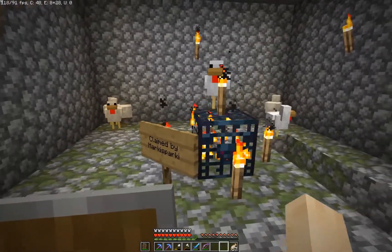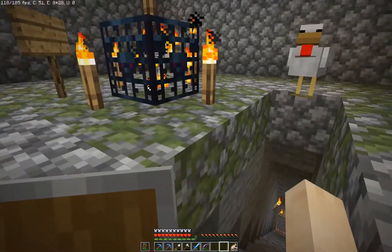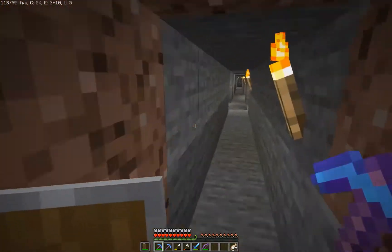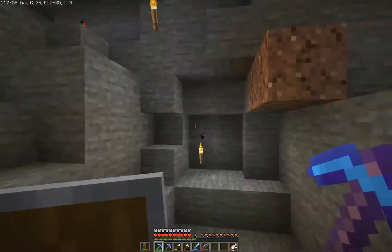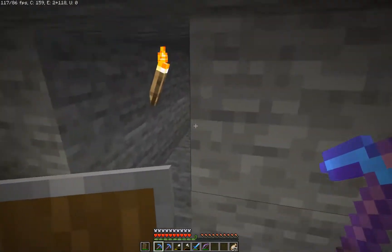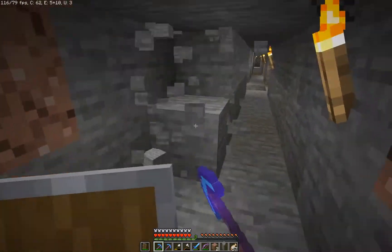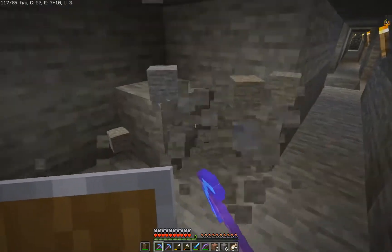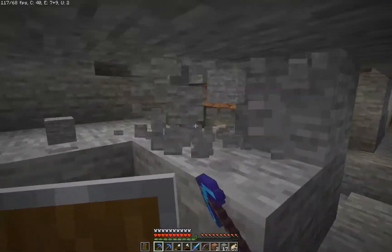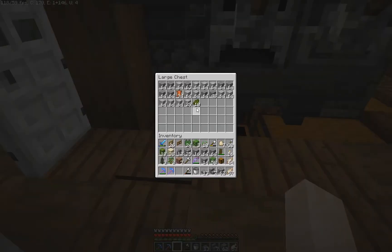Quite some time has passed and the chickens actually grew up. What I plan to do now is build a little sanctuary for these chickens right down here next to my water elevator, because there's actually quite a lot of space. I also got some obsidian from here. I want to dig out a bit and create a little sanctuary for all these chickens, and maybe include some mechanism to collect all their eggs to maybe return the prank later.